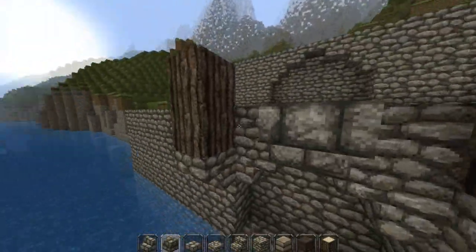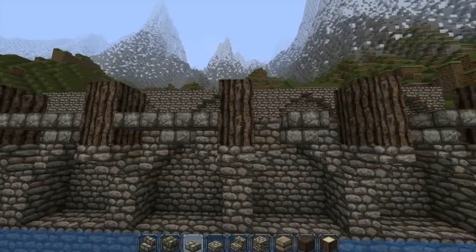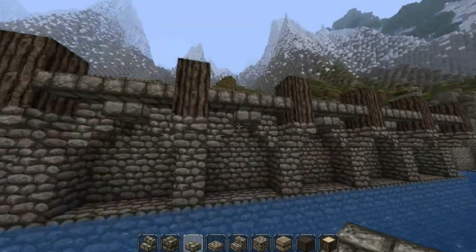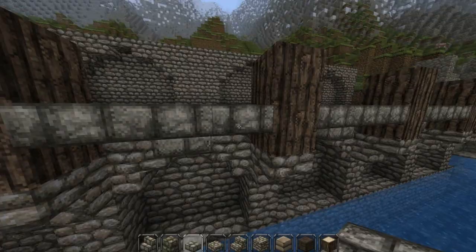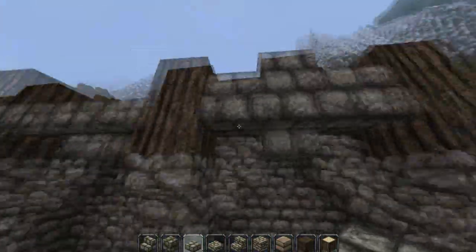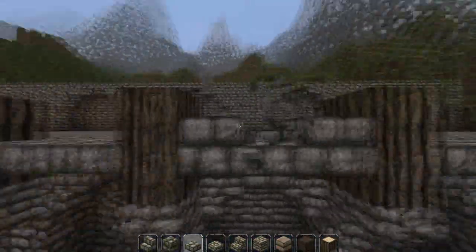So this is a bit of an experimentation, I haven't tried this before. But I think this with either iron railings or wooden fence - probably wooden fence on top - could look quite nice. This is going to be the small version. There'll be a small version which will look like this and a thicker version which I'll work out later.